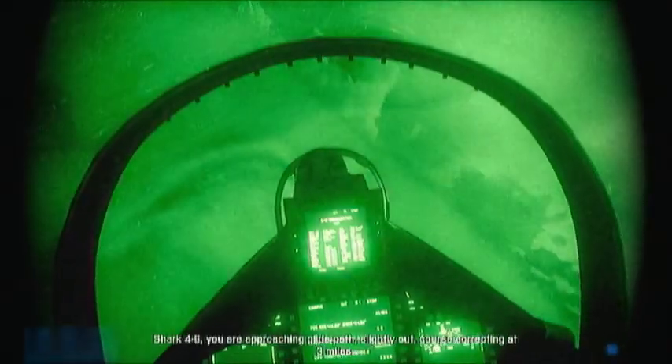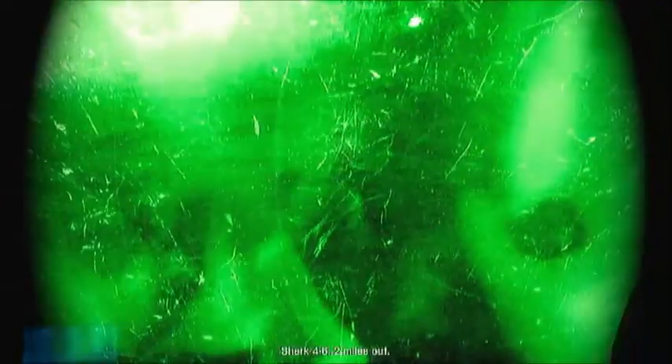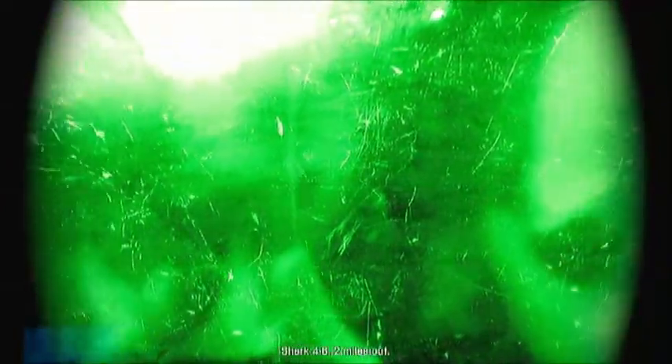I guess that's not it — I guess we're gonna land. Shark 4-6, you are approaching glide path, slightly out. Course directing in Premont — let's have night vision. There's the carrier. Shark 4-6, dual route. Cook down. Shark 4-6, got your hook down. Looking good.